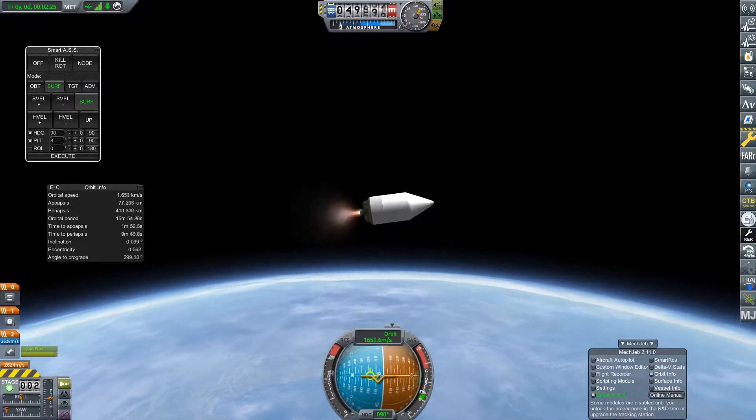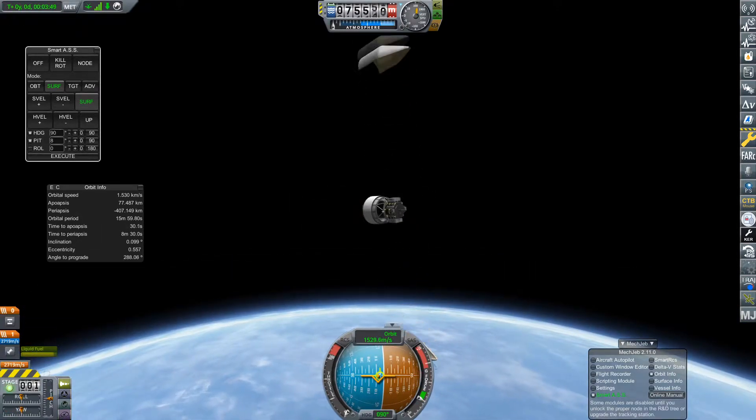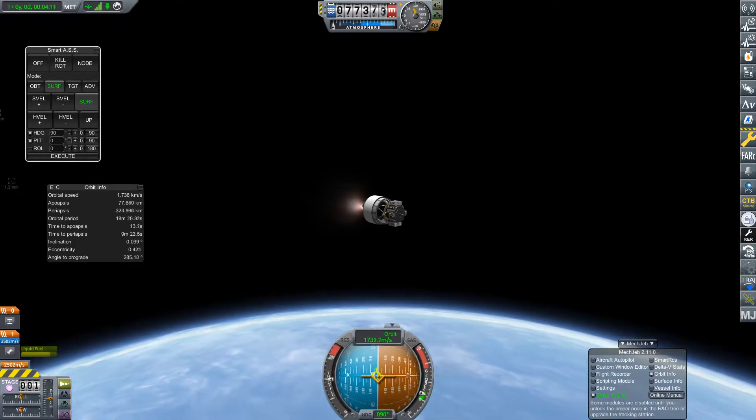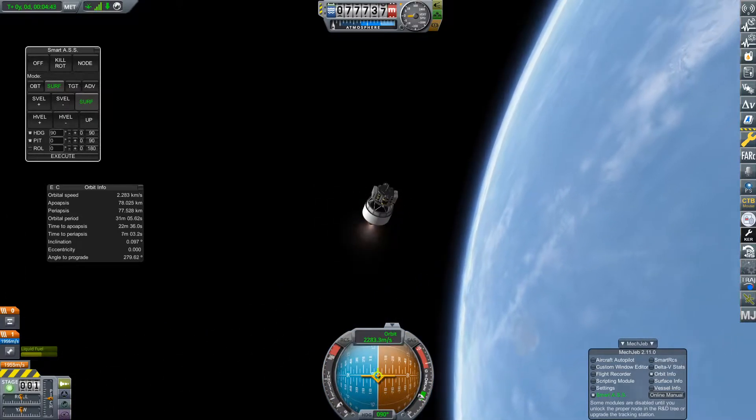We can now stage away the bottom stage and get ourselves into orbit. We now have the procedural fairings unlocked, which are just so much better than the stock ones in my opinion. It also means we can have fairings bigger than 0.625 meters, which is what we want.